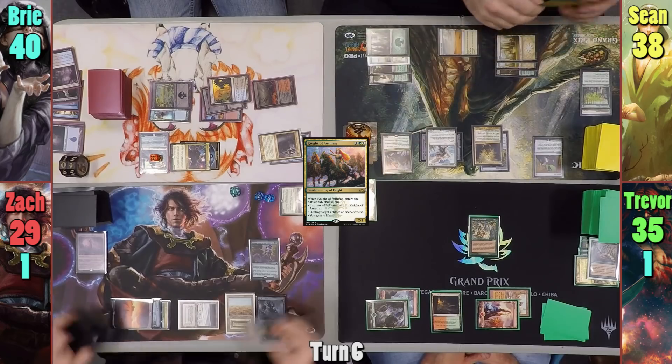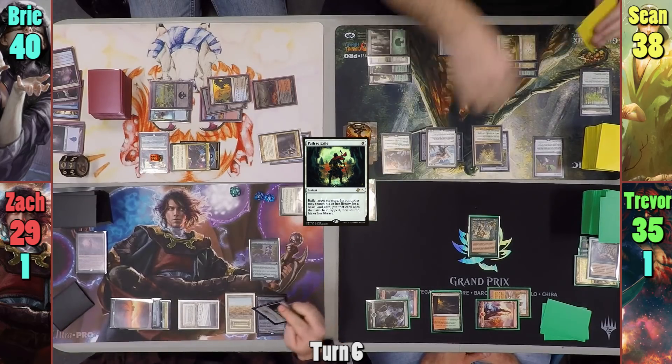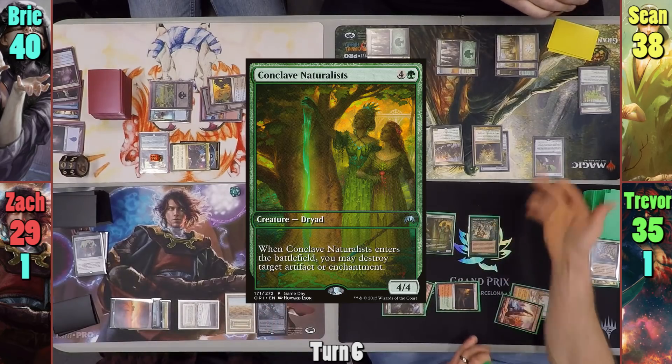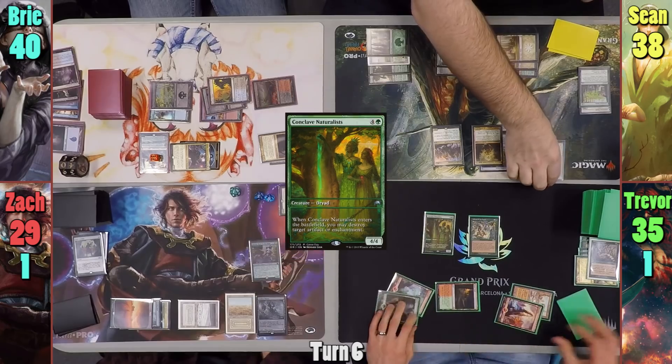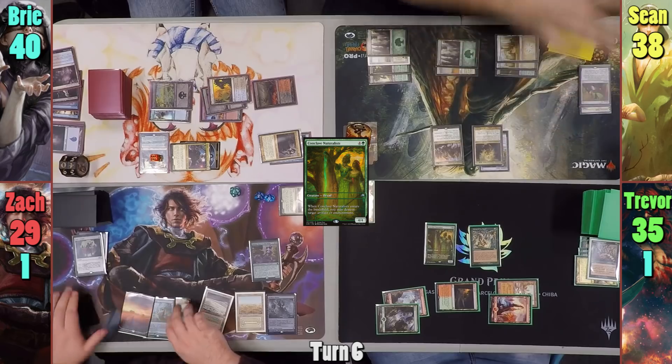Moving to end of turn, Zack casts Path to Exile to hit Sean's Angel, fearing what Trevor might get in his upkeep when he sacrifices his Defense of the Heart. Trevor draws and casts Conclave Naturalist in his main phase. The Enter the Battlefield trigger targets and destroys Sean's Mimic Vat. With nothing else, Trevor passes.